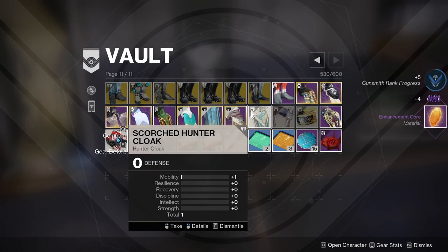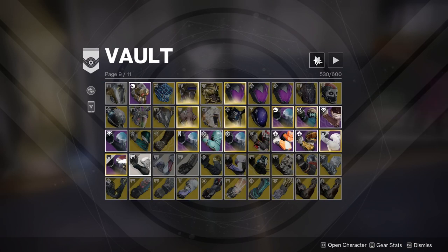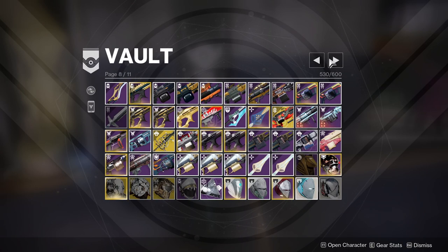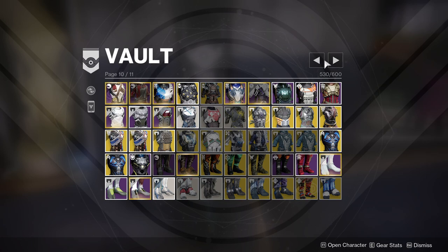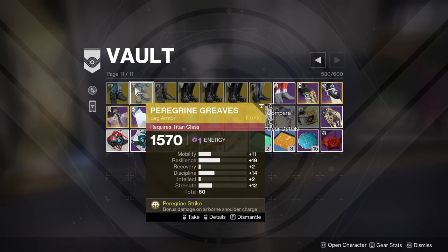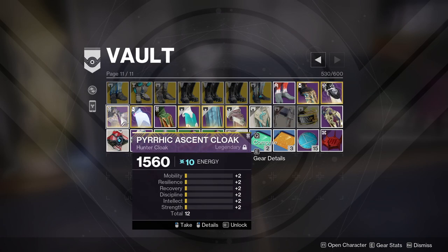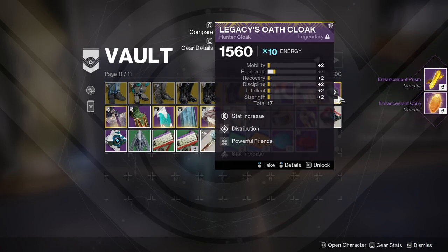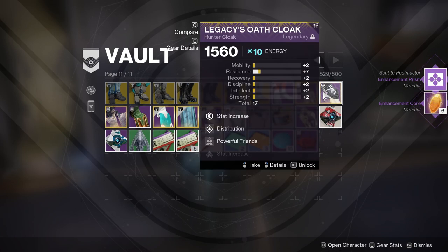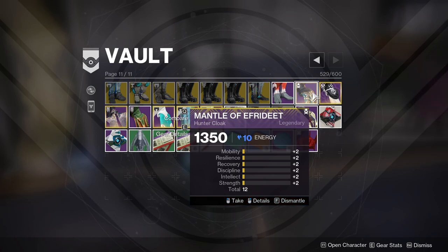I can get rid of all this solstice armor — goodbye. Is there more solstice armor I can get rid of? It doesn't immediately look like there is. I'll keep these because they mean a lot to me. I guess I don't need these cloaks. I might keep this one for Iron Banner though.